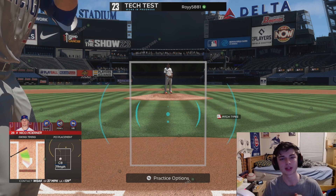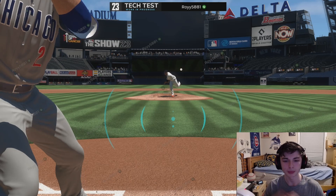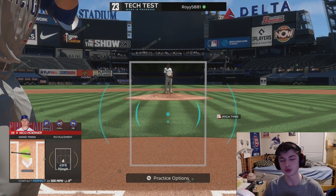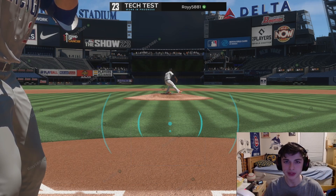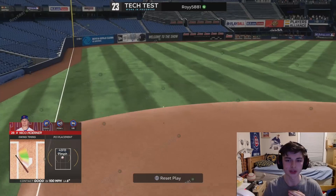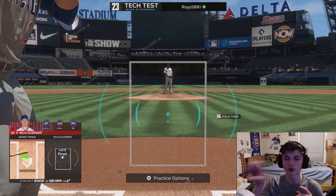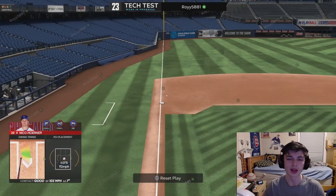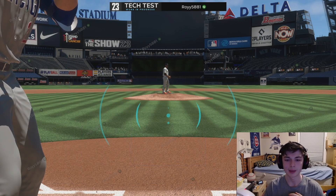The number one thing that matters about this hitting engine is timing. If you have really good timing in this game, you're going to hit the ball perfectly - like that perfect perfect right there. The second thing is your PCI; a really good PCI means you'll hit the ball well. The third thing is that bar showing contact, exit velocity, and launch angle. Those are the three things that really matter with the hitting engine.